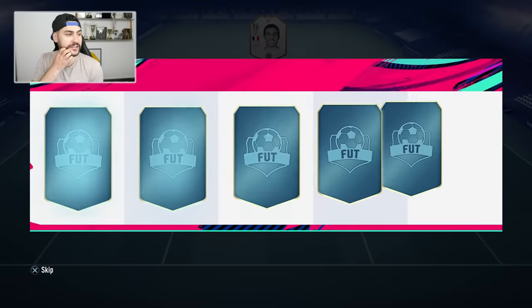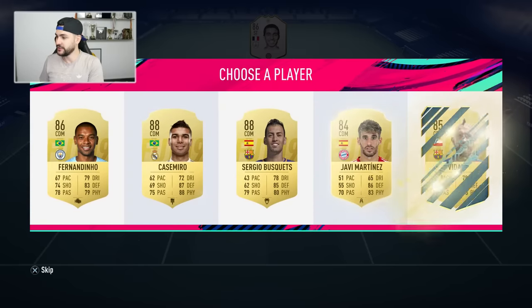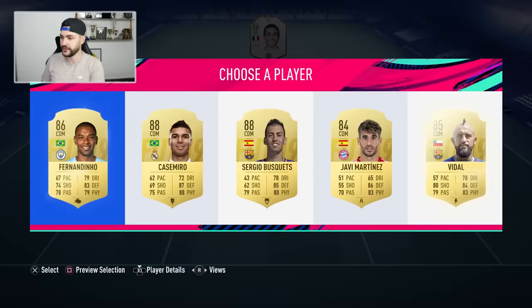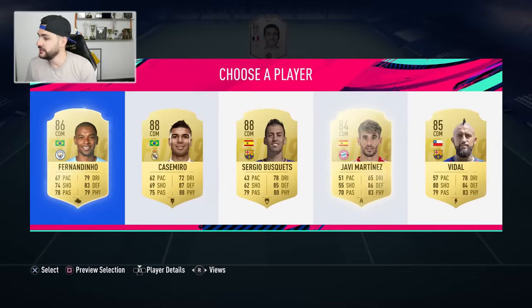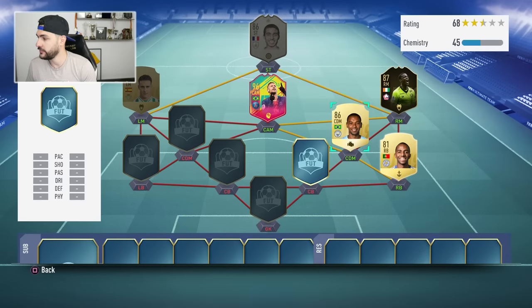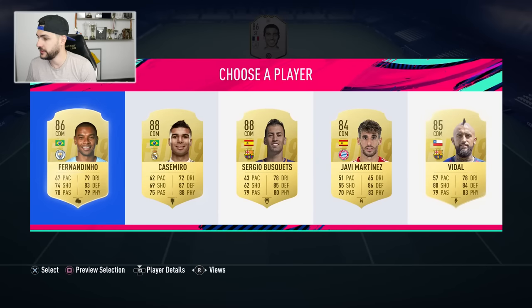Now it's gonna get complicated to link them up. Fernandinho, Casemiro, Busquets, Vidal — 57 pace, no thank you. Fernandinho links up decently with Neymar and with Pereira, seems like a decent option. Catalyst for more speed — that's always good.